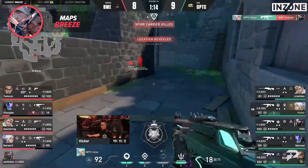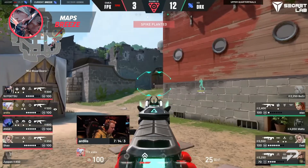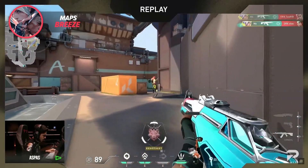Rounding out our perfect Breeze draft is the space-making duelist Jett. With Breeze being such an extensive map, AWPing is a powerful tool Jett can take advantage of, while also being able to safely contest neutral zones like mid, A, and B main, placing Jett as an undeniable number one duelist on the map.